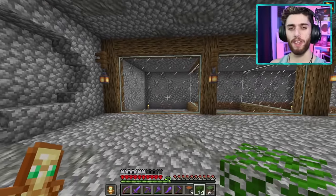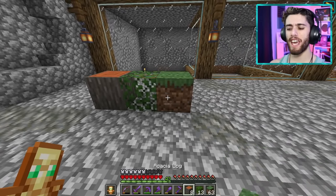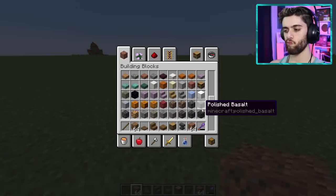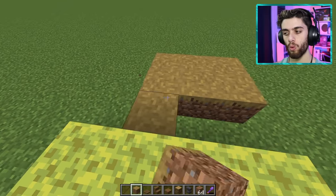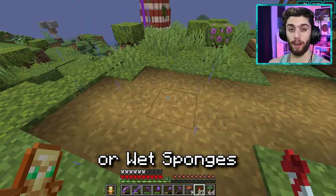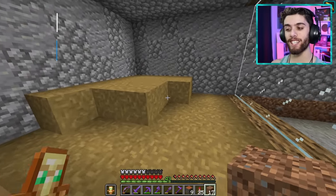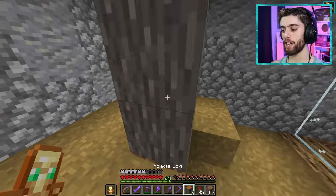The acacia biome. I have the wood and the leaves, but the grass in the acacia biome is very weird — it's like yellowish. So I got to find a replacement. I hopped in a separate creative mode world and began experimenting with some weird blocks, and then I found a really good idea. What about a path block? It's either this or wet sponges, and I don't really like the sponge idea. So let's go with the path block.